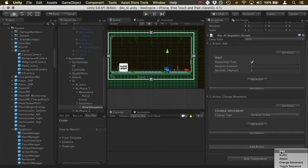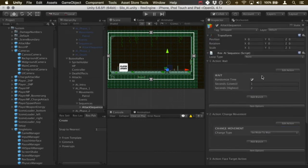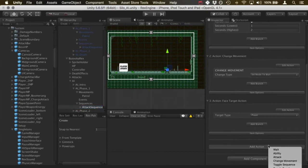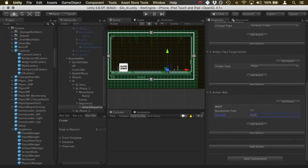The next action I'll add is 'face target'. By default the target type is the player — you can also choose an object by name or drag-and-drop one — but the player is what we want. So far: he runs around, waits one to two seconds, stops, and faces toward the player. I'll add another wait action for 0.25 seconds — just a buffer so he finishes turning before the attack, making it look nice and clean.